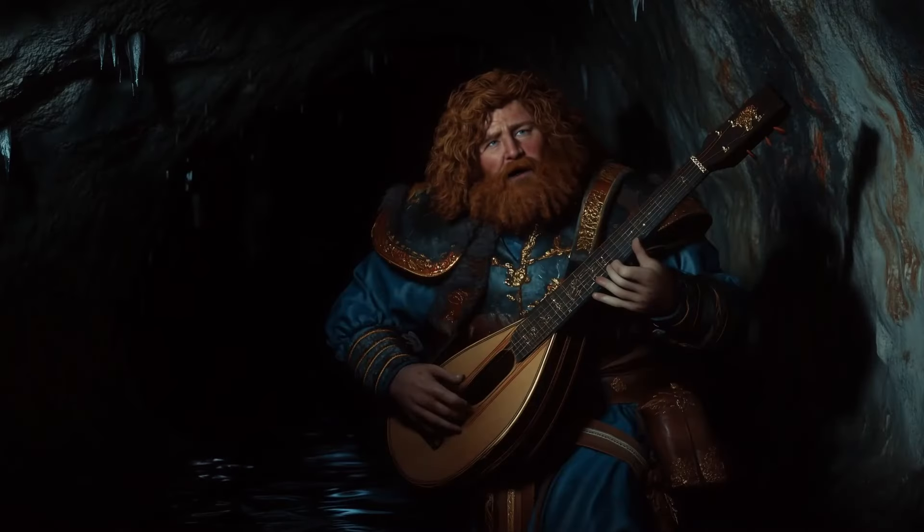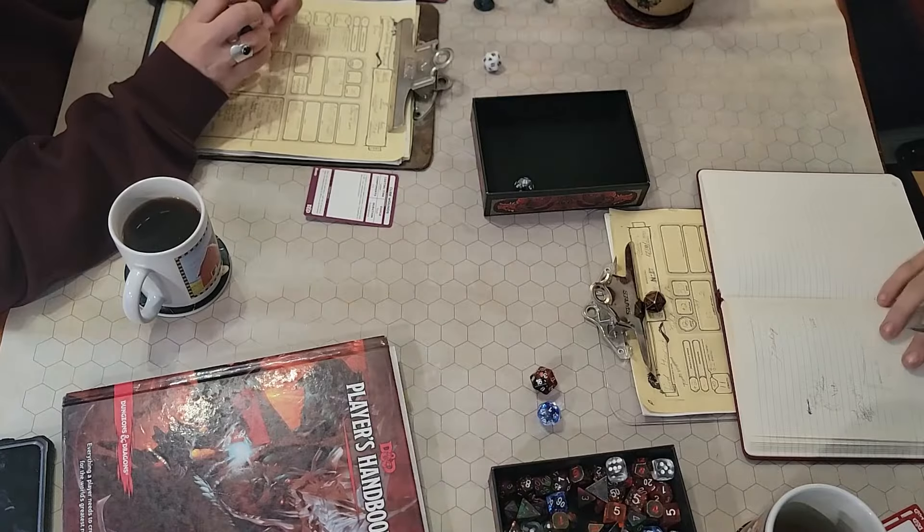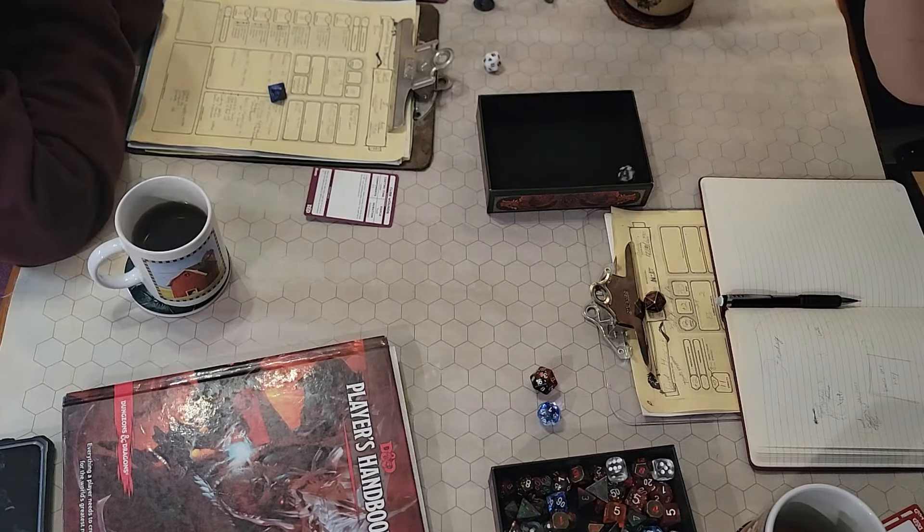A perception check of 23 reveals a mural showing different bodies of water. Henryk rolls 25 on arcana for the next rune — it is the rune of 'death, decay, end, passing, loss, and rebirth.' The sixth rune yields a 22 — meaning 'fire: spark, ember, flame, blaze, inferno.' The seventh rune is deciphered with a 20 as the rune for 'water: ocean, lake, river, pond, stream.'